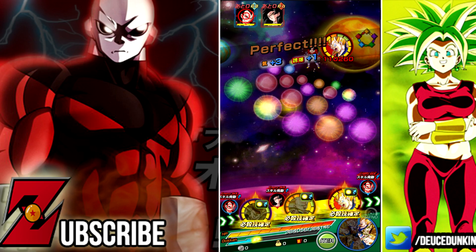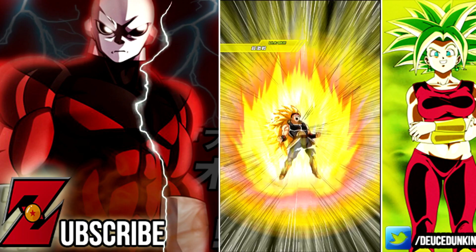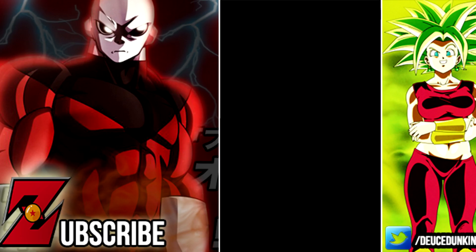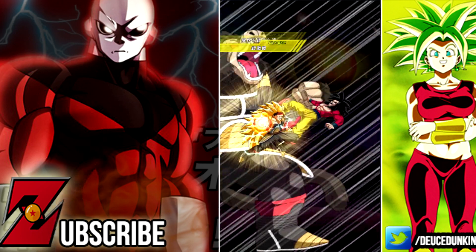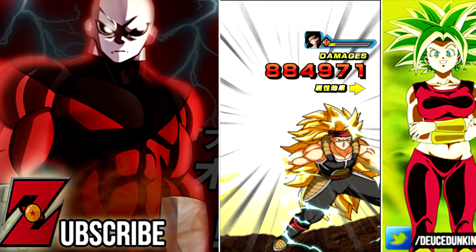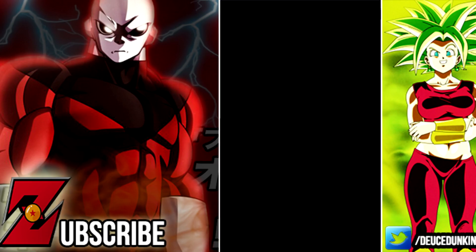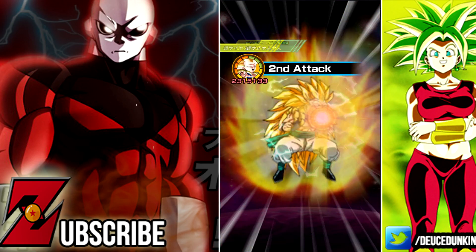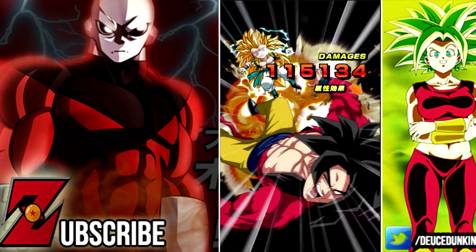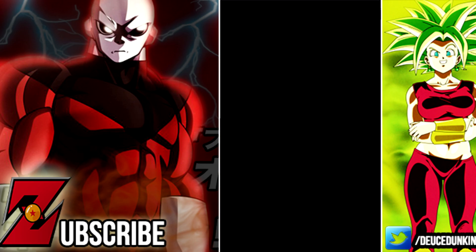I brought GT Goku along specifically as a support unit — he buffs allies' attack by 33%. Another support unit I'm bringing along is the STR Super Saiyan 3 Vegeta, who debuffs damage received by 80% for 7 turns. He possesses Golden Warrior, Over in the Flash, Limit Breaking Form, and Fierce Battle — so he's also going to be this Goku's best friend outside of Bardock.